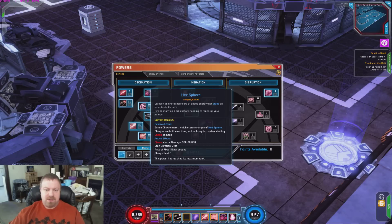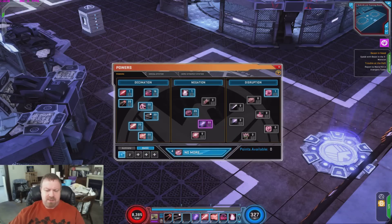So it gets pretty chaotic there. New skill number 2 is Hex Sphere, under Decimation. This is basically a large damage sphere — single target, fire, goes straight, and if it hits your target it does the damage. You get three charges, and as you do Chaos Damage the meter refills pretty quickly, while doing no damage slowly recharges it. There's a little meter that tells you how many charges you have.